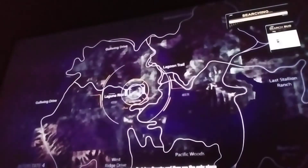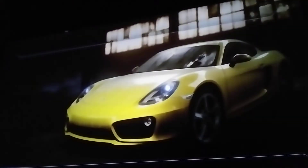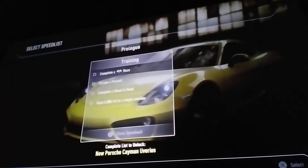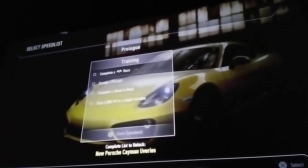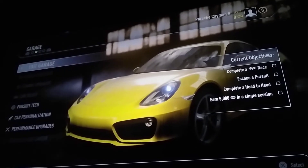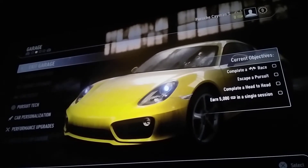This is your hideout. They can be found all across Redview County and they're the only place you'll be safe from the cops. Here you'll be able to access everything you need to take the fight to your rivals. This is your speed list — the core of your rivalry. Here you can choose from a constantly changing set of objectives that suit your driving style. Your hideout is your garage and tuning shop all in one. You can choose your car, pursuit tech, personalization options, and performance upgrades.